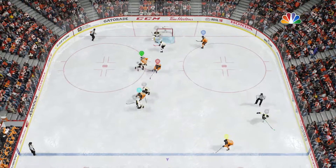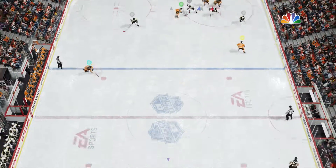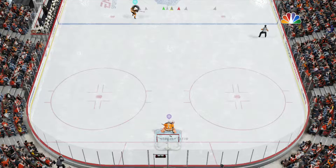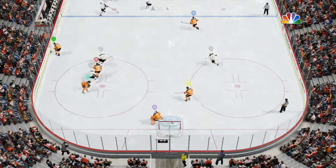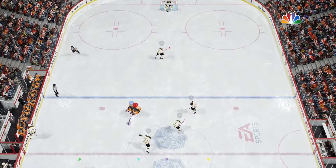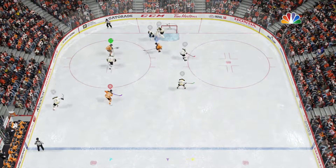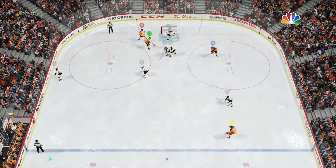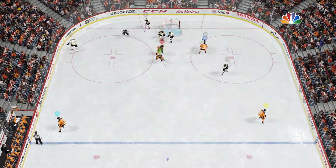Quick work on the face-off, right in front — wonderful save. Out of their own end, making headway. Wonderful poke check. He has shot right off — we thought he was going to escape there, he got knocked on his backside pretty solidly. He can start some danger here, drives toward the slot — shoots, kicked away. Terrific poke check to break up that odd man rush.